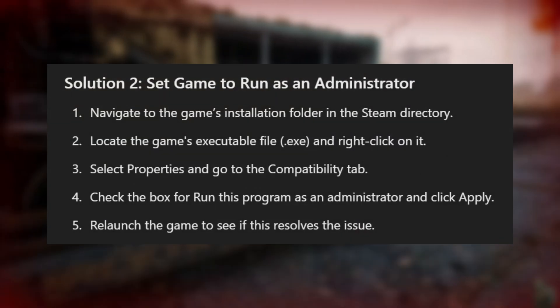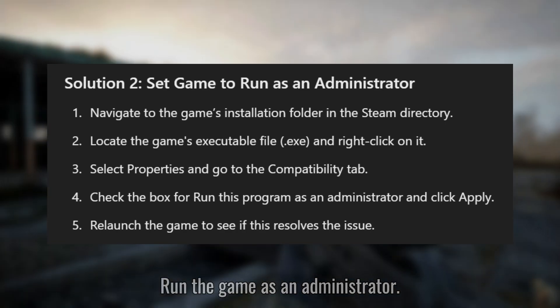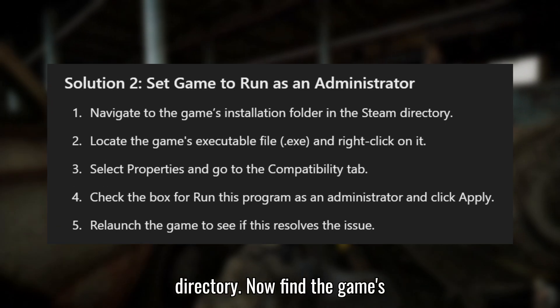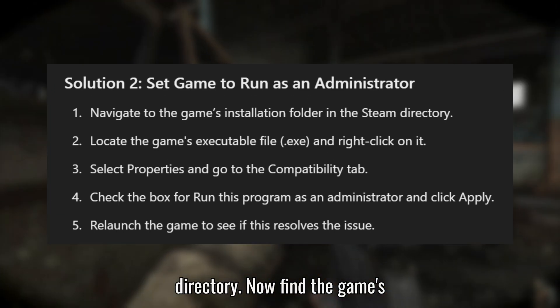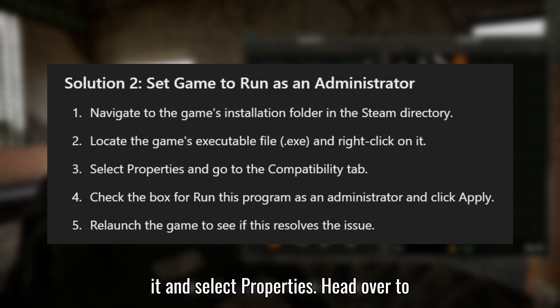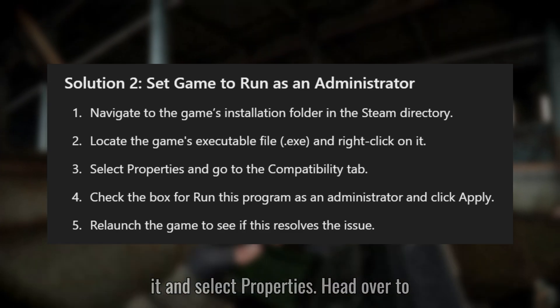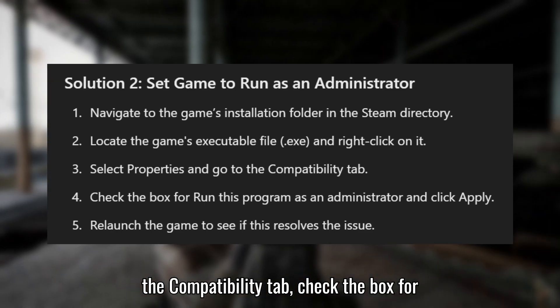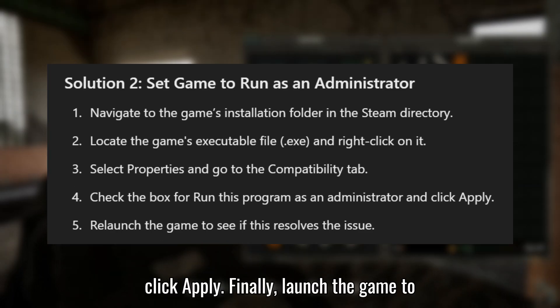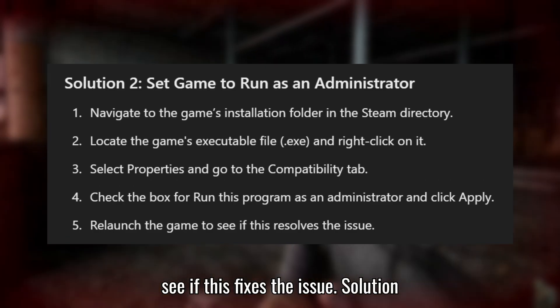Solution 2: Run the game as an administrator. Start by navigating to the game's installation folder in the Steam directory. Find the game's executable file (.exe), right-click on it, and select Properties. Head over to the Compatibility tab, check the box for "Run this program as an administrator," and click Apply. Finally, launch the game to see if this fixes the issue.